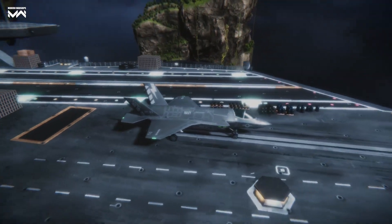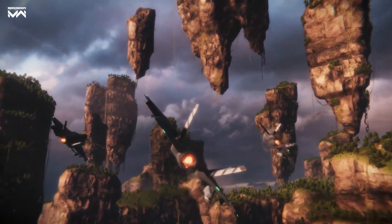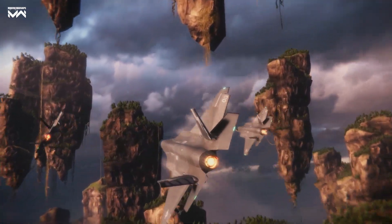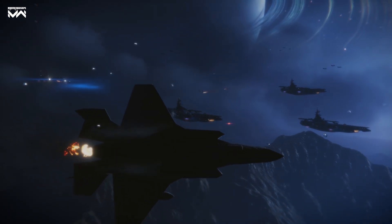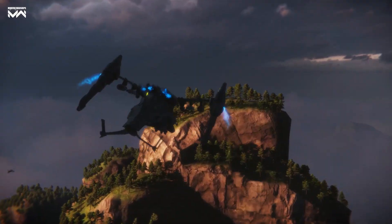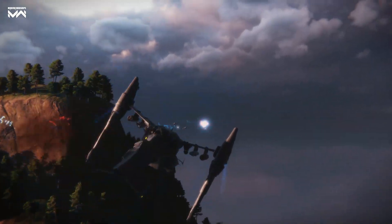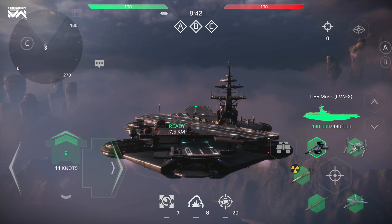The F-35 Lightning II attack aircraft are great for scouting and capturing the bases. They can damage enemy aircraft carriers with missiles and bombs. And the Copperhead helicopter, armed with a railgun, is great at taking out enemy aircraft. The Sky Carrier itself moves in three dimensions.